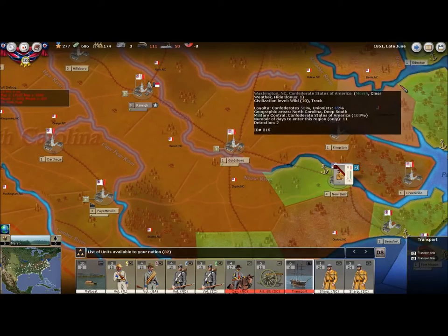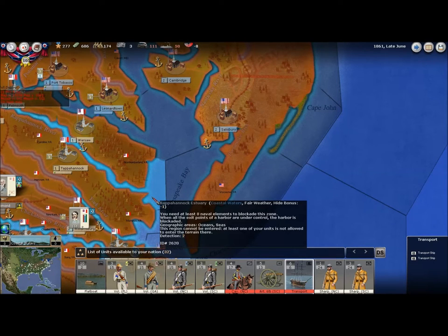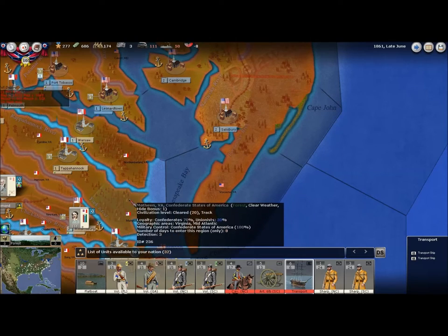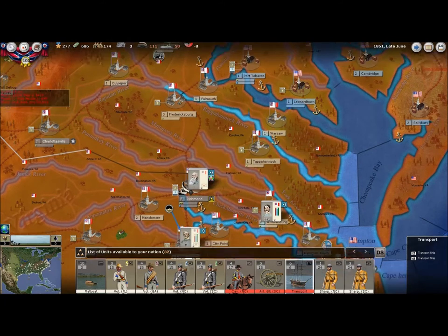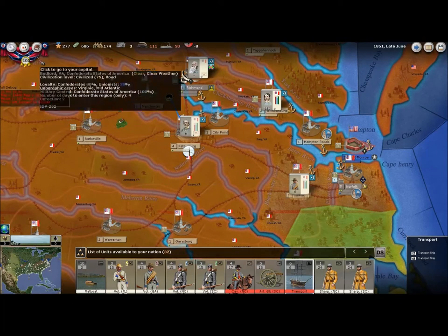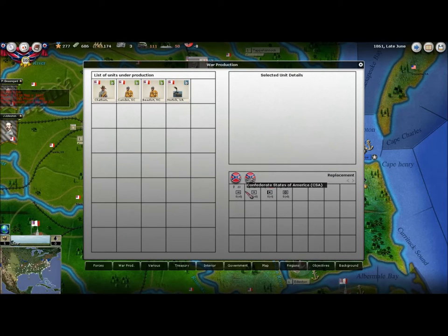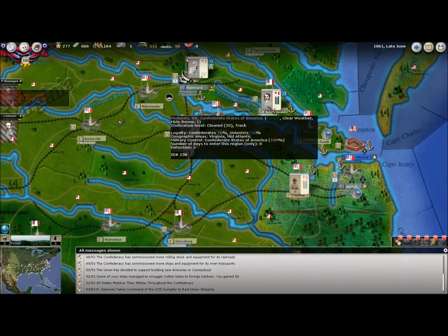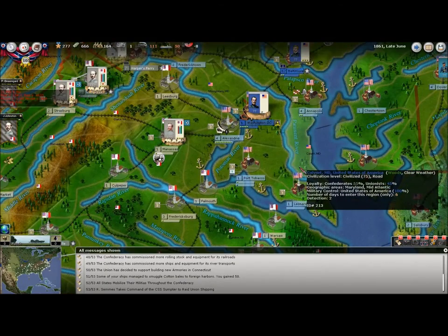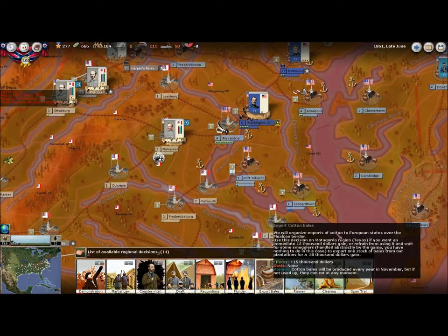Historically I think the Union did try that a couple of times — that's how they got New Orleans very early in the war by a sea invasion, and I believe there was an incursion in one of the Carolinas too early on. That should be enough war supply — I can add a little bit more infantry replacements, which is fine since infantry is your vanguard fighting force anyway. I think I'll double-check my decisions — I don't think there's anything I want to worry about.